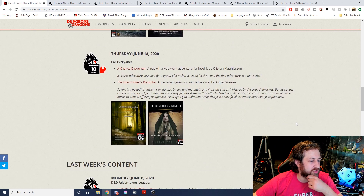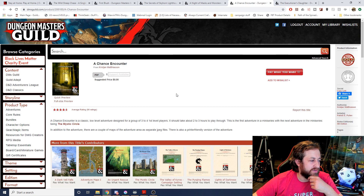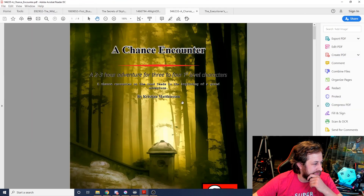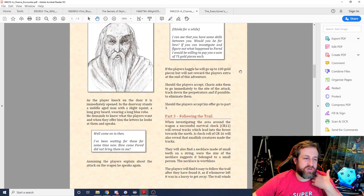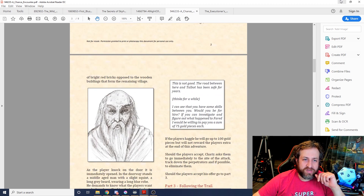Then we got A Chance Encounter — a best gold seller, four and a half stars for 90 ratings. It's a classic low-level adventure designed for a group of three to four first-level players. It takes two to three hours to play through. It's the first adventure in a miniseries, with the next adventure being The Mystic Circle. This is a first-level adventure where characters are trying to find information from a wizard, and there's a bunch of kobold encounters. Very good as an intro adventure.